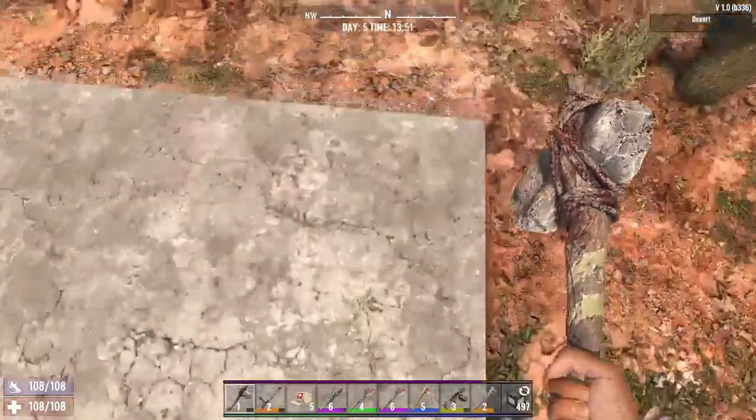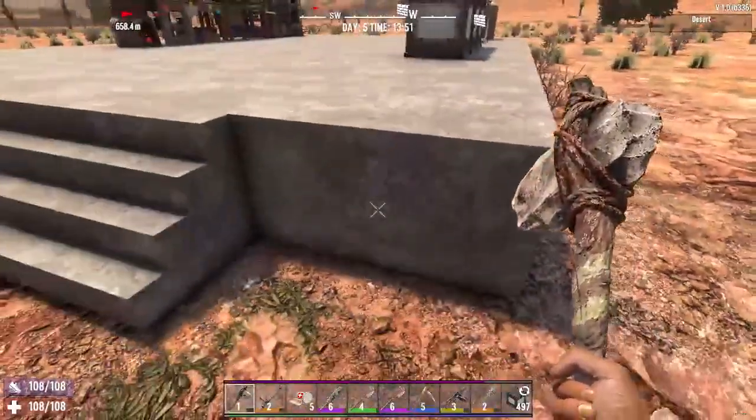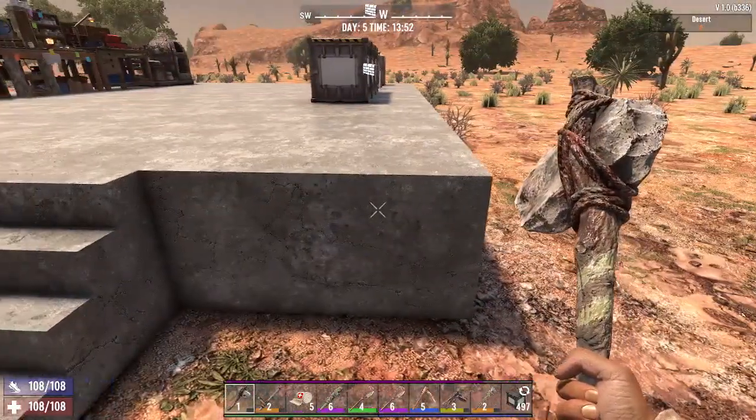So first, you need to build a basic building block, then you go wood, then to cobblestone, then to concrete.